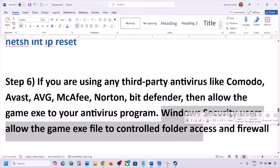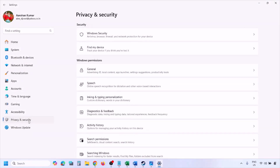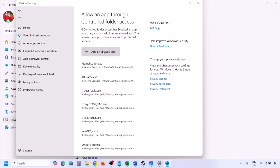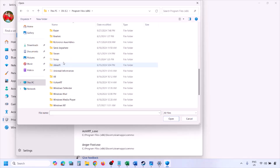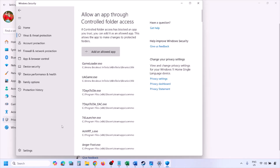For Windows Security, allow the game EXE file in Controlled Folder Access. Open Windows Settings, go to Privacy & Security (Windows 11) or Update & Security > Windows Security (Windows 10). Click on Virus & Threat Protection, scroll down to Manage Ransomware Protection, click Allow an app through Controlled Folder Access, click Yes, then Add an allowed app > Browse all apps. Navigate to the game installation folder — typically Program Files (x86) > Steam > steamapps > common > game folder — select the game EXE file and click Open.